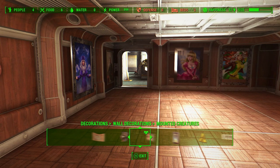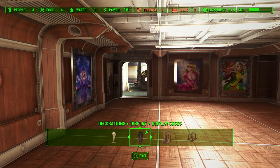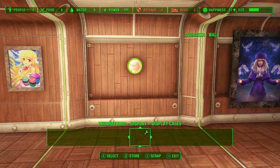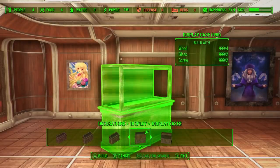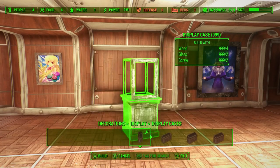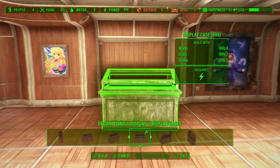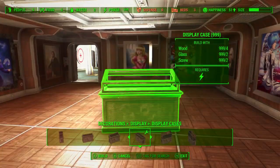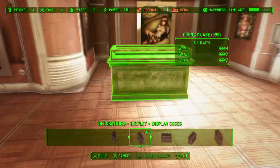Another cool thing about this mod is that the artist is always drawing more art, and once they've perfected it they tend to update this mod with the new art they've drawn. Another really awesome feature is that they actually allow for the pictures to be in the form of a desktop picture, so if you have a side table or a counter you can actually put a little picture frame on it — pretty cool.